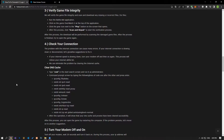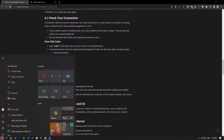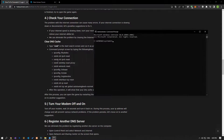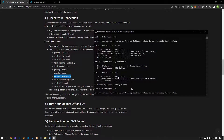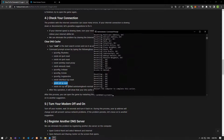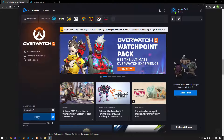Internet connection problems can cause many errors. If you are experiencing slowdown or disconnection in your internet connection, here are a few suggestions to fix it. First of all, type CMD in the start search screen and run it as an administrator. Paste the lines of code in the article into the command prompt window, respectively, and press enter. After completing all the operations, check if the problem still persists.